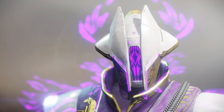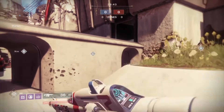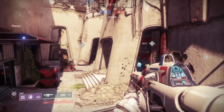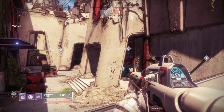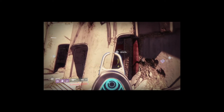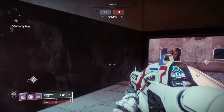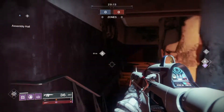In today's class we'll be talking about Control. We'll be looking at the map Bannerfall as our case study. We have three zones in total: A (Alpha), B (Beta), and C. As a team, you spawn on both sides — one team spawns closer to A, one team spawns closer to C, and B is always in the middle.